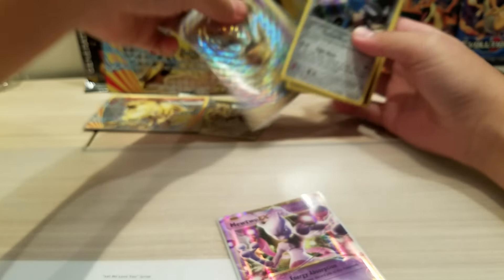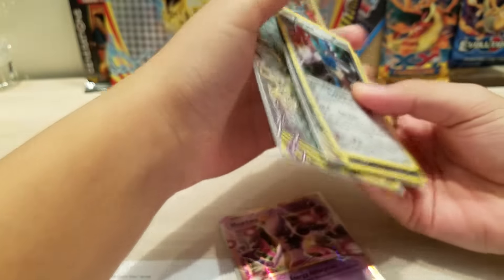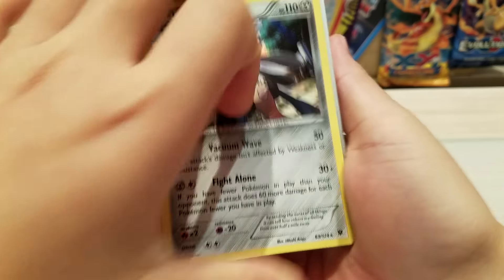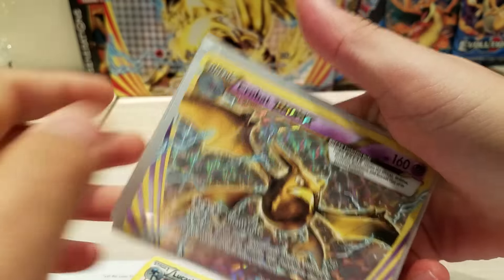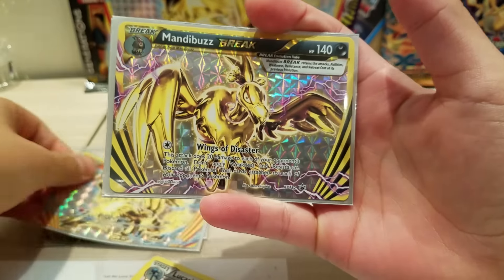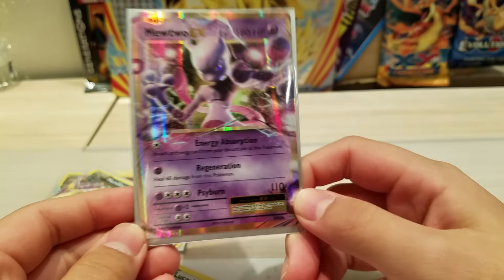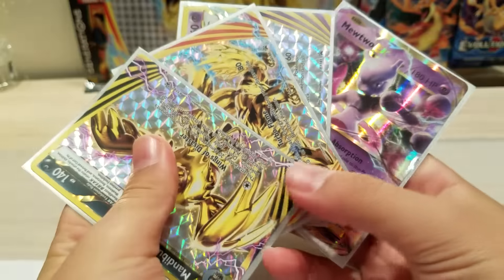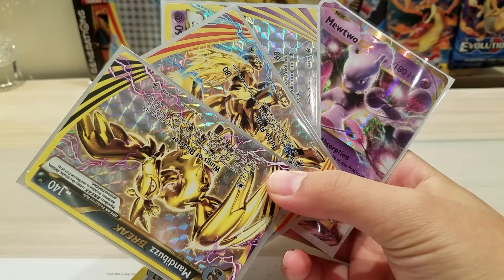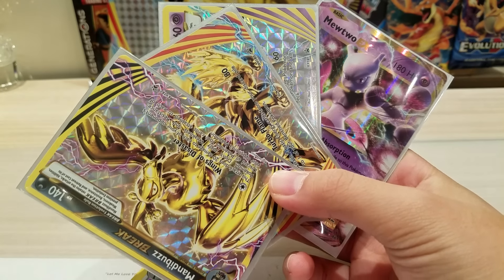We do the recap. I mean of course we do the recap. I love this box. So we get a Lucario Hollow, Yveltal Hollow, and then we get the Breaks: Crobat, Arcanine, and Mandibuzz. And the EX is the Mewtwo EX. I think this is actually a very decent box. If you liked this video, please smash the like button down below. And if you're new, subscribe for more videos. Peace out.